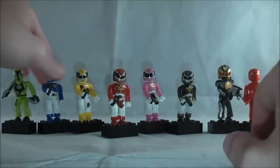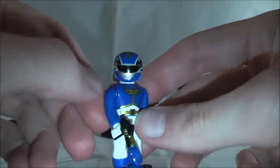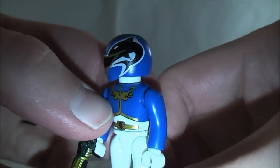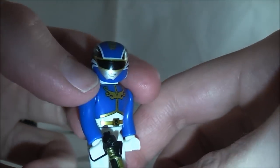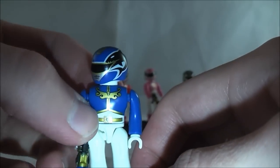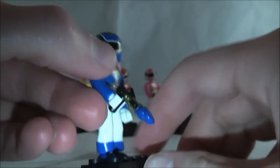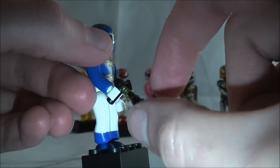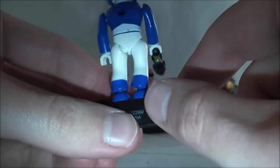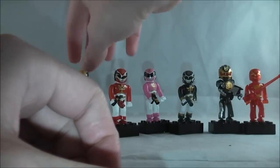Now let's go over the other main Rangers. Here's Blue — all the same articulation as Red, so I won't go over it again. Here is his head sculpt; they are a bit stylized because of the general chibi nature, but I actually kind of like it, and they get all the details on there nicely. The paint all looks pretty decent on him. He also comes with his Power Ranger blaster — all the same handle details, but with a shark cutter on there instead. He's also on his little stand and can come off and move just like Red.